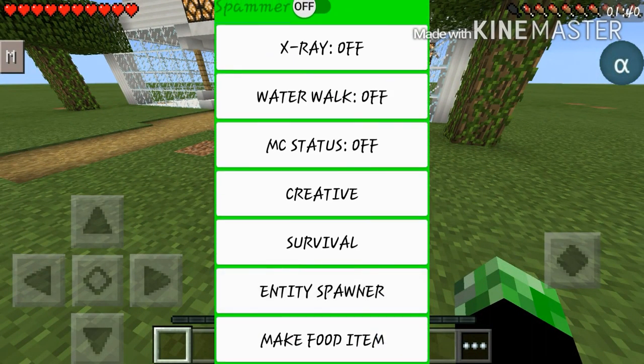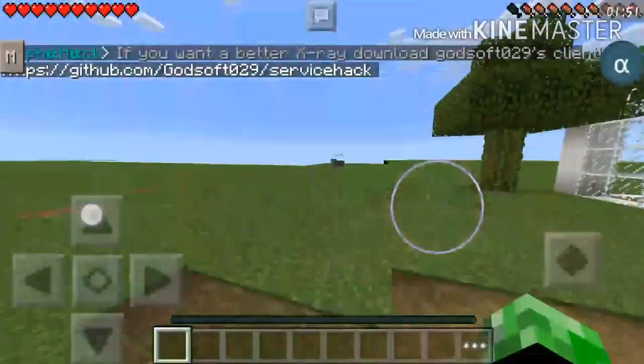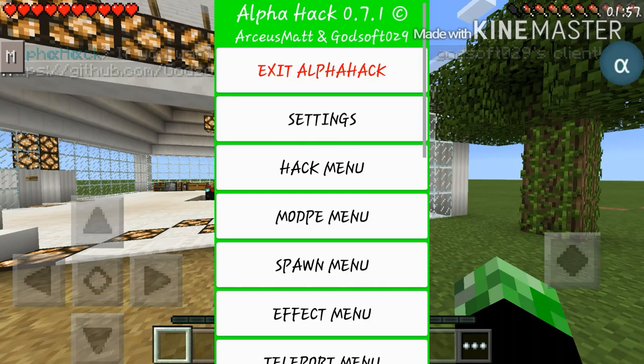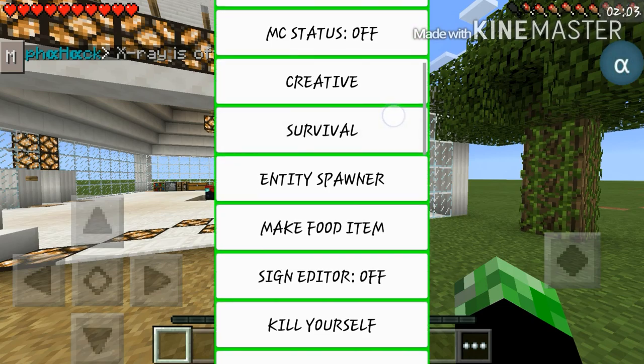You could also walk on water, which is just completely sick — I will show you that when we go into the server. Let's go into x-ray. If you want a better x-ray you can download it from there, which is pretty awesome. I don't think this x-ray is fully working because I can see everything I used to, but maybe it's just a glitch right now.